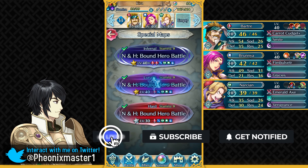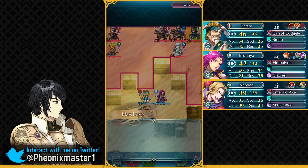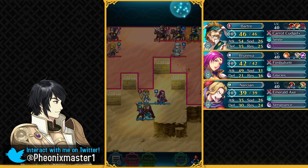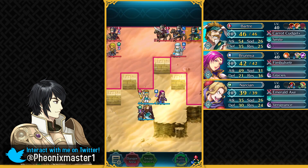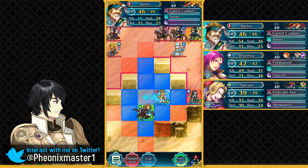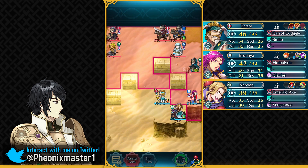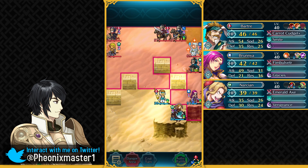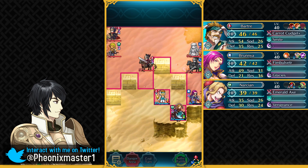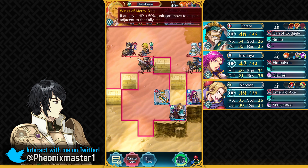Let's begin with Infernal. This map can be a bit annoying at times because of Ninian being a dancer. You just want to have your Brunia over here and Bothra over here. Narcian is basically there to take care of the Lance Cavalier and to bait that Sword Cavalier into going to the left side. Because Glacies is a 3-turn cooldown special after Quicken Pulse, she's able to take out that Green Mage — which is super useful because we don't want to keep that Green Mage alive since Hawkeye does have Wings of Mercy.